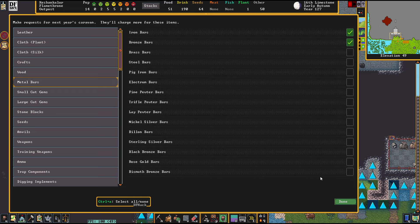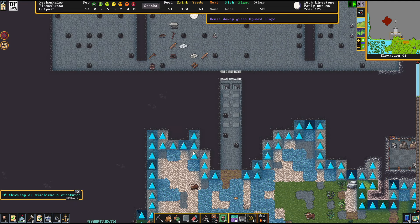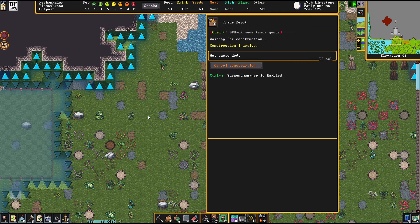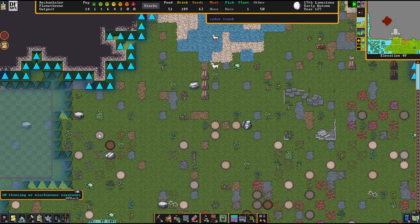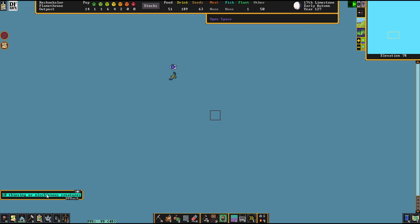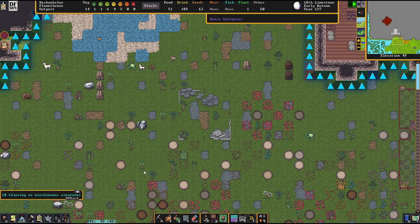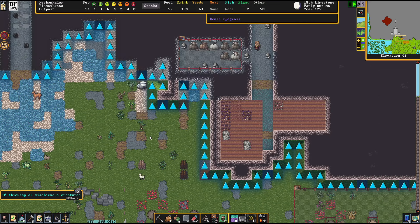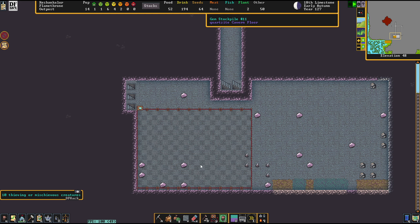We're ordering Iron and Bronze, because these are weapon-grade materials for us and it'll help us a lot. It wasn't me trying to enable the Suspend Manager — I don't know, maybe these creatures showing up? I have no clue. I only know that they will make trading a hell of a pain. It is what it is.